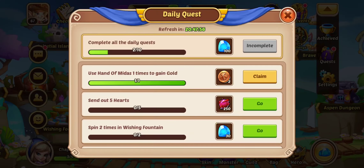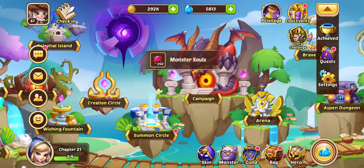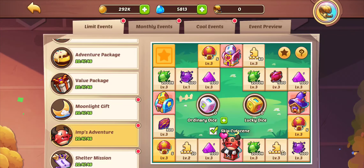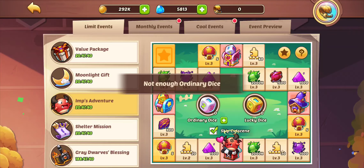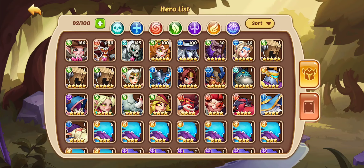Hey guys, I'm back with another video, and today we're on the free-to-play account. What we're going to be doing is making 9-Strike Geruda. I got the last copy in Imsa Adventure just today, which is really nice. I got really lucky and got 202, even though we started like two days late. I could have actually left the four dice and got 200, but I sent it. Got 202, so I can have 9-Strike Geruda in FTA.